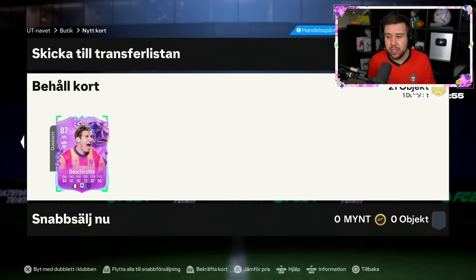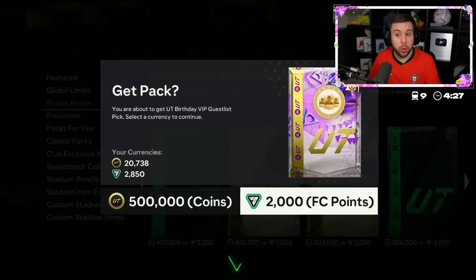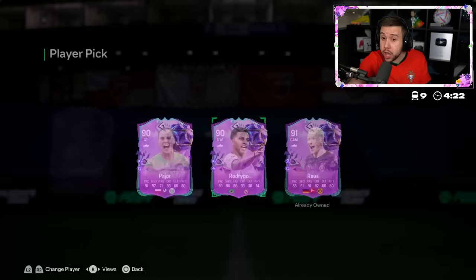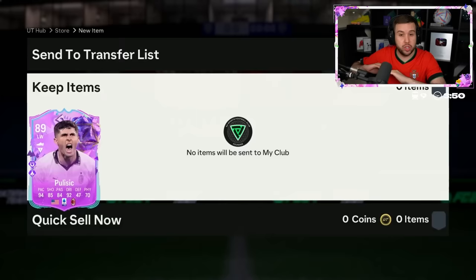5,000 FC points. He wants to do the 90-plus one first. Rodrigo! And it's the five-star skill move version as well. Oh, that's a dub — that's 100% a dub. I might have to bring back Rodrigo for another week because he was so good last time I used him. Hulicic twice and a Frankowski — that one's an L, but the Rodrigo was a crazy dub.